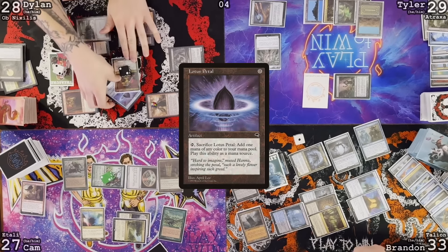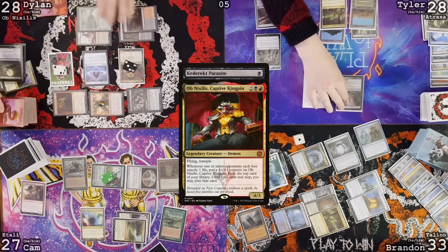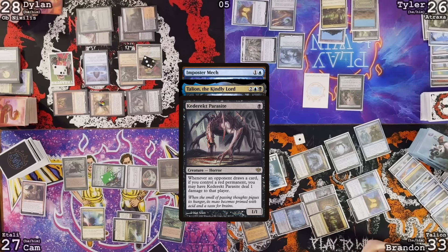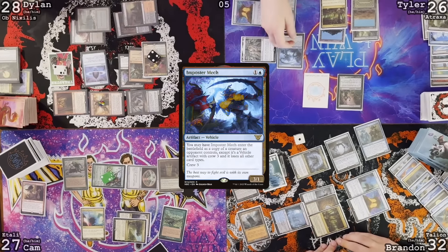Untap. Doer off return. Keteric Parasite trigger, deal you damage. Obnixilis gets a counter and I exile a card. Mana Crypt — cast Impostor Mech. Lose two, draw. Keteric Parasite triggers, deal you damage, Obnixilis triggers — exile a card, get a counter. It's an Opposition Agent. I'll have this enter as an Obnixilis copy. Play land for turn. Deathrite Shaman exile another land from Dylan's graveyard.